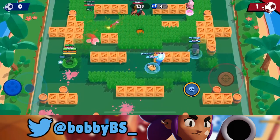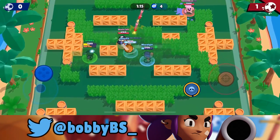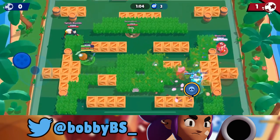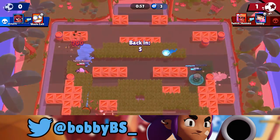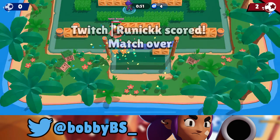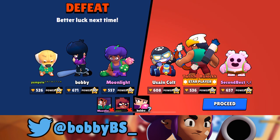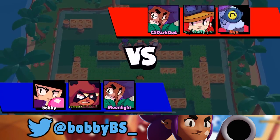We respawn, Yump throws the bear perfectly on the right to help Moonlight push up. Usain goes a little too far in and goes down. BB does have a blind spot which is hard to account for, and Moonlight walks right past Nick — a little bit of a throw there. I didn't play that one too great either. GGs — they were a really tough team. We drop that one and hop into the fifth and final game.